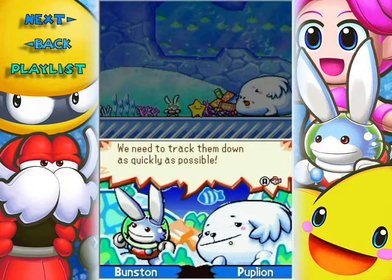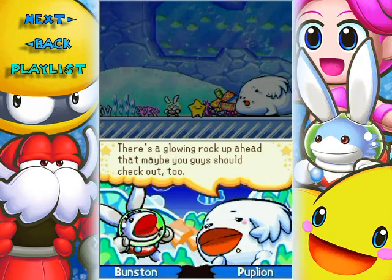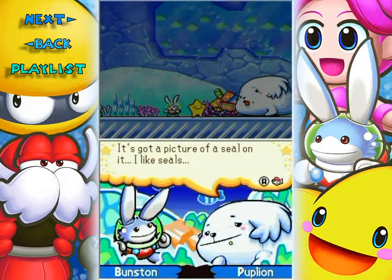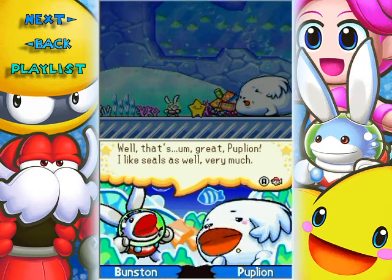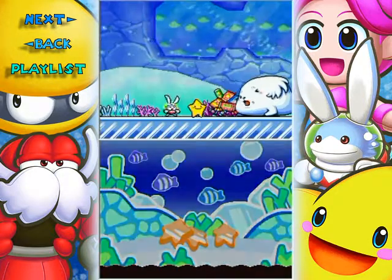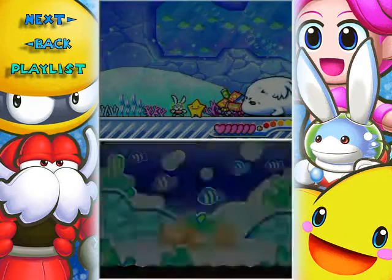There's a glowing rock up ahead that maybe you guys should check out too. It's got a picture of a sea lion in it... I like seals. Well, that's great, Pup Lion. I like seals as well, very much. Now let's track down those Pinglings and get that shard back. Look at the food that he's got - his snack wrappers and stuff like that.